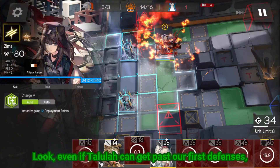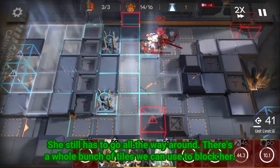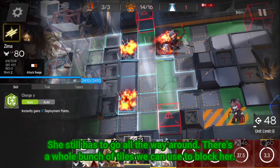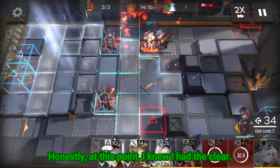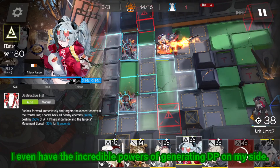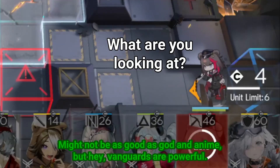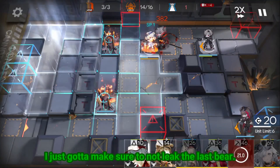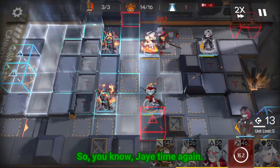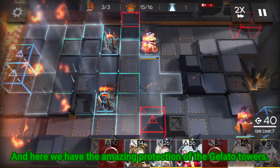Even if Tallulah can get past our first defenses, she still has to go all the way around. There's a whole bunch of tiles we can use to block her. Honestly, at this point I knew I had the clear, and I even have the incredible powers of generating DP on my side. Might not be as good as God and anime, but hey, vengars are powerful. I just gotta make sure to not leak the last bear, so J time again. And here we have the amazing protection of the Gelato Towers.